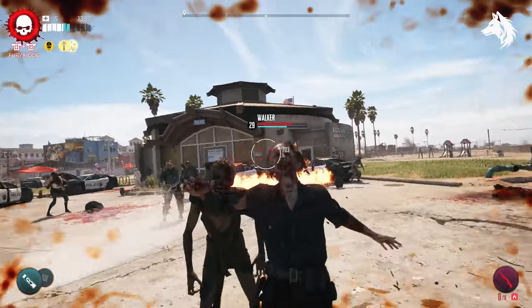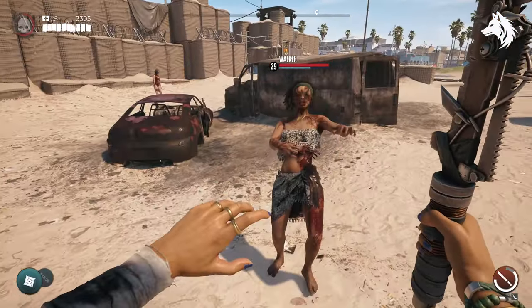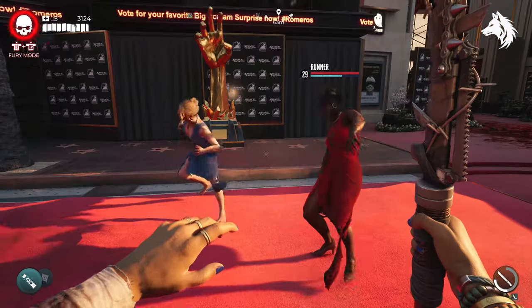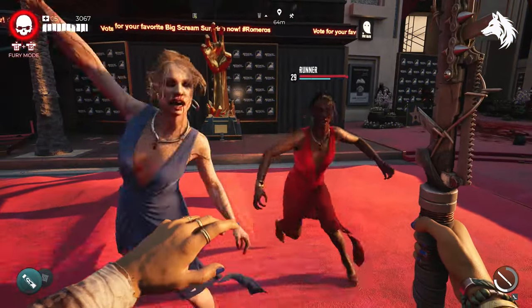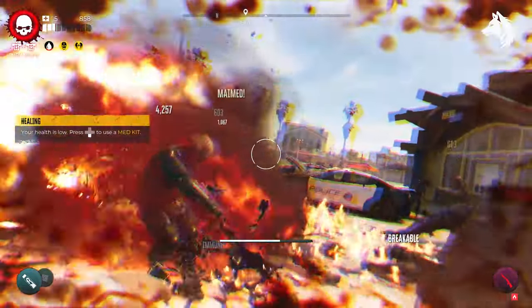Zombie types are also very varied, which I liked. At the police station all the zombies are police, at the beach they're in shorts and bikinis, in the newsroom they wear suits, and at the red carpet they wear fancy dresses. It's something I haven't seen a lot of in similar games, which Dead Island 2 does well.